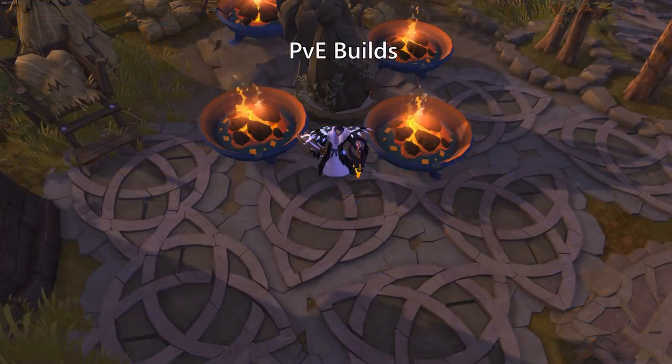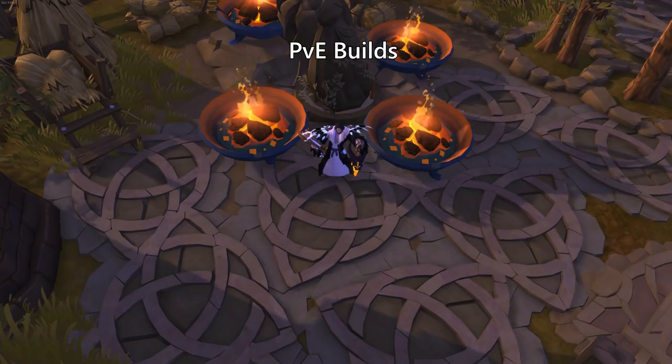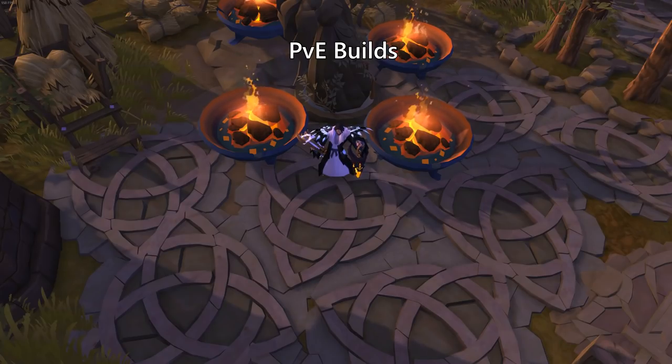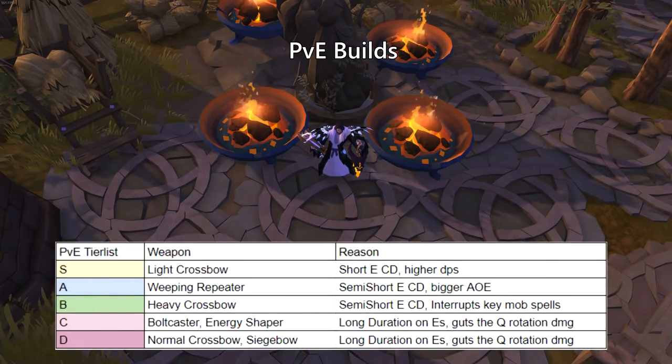And now it's time for the part that most of you have been waiting for: the actual build guide. This segment will be divided into one part for each weapon, so you can jump to the weapons that you're interested in. These are the timestamps. Before we continue to the weapons, I want to talk about the PvE tier list that will give you an idea of which weapons are more efficient than others. The tier list is based on personal experience and by asking people in the guild that are well versed in group PvE content.